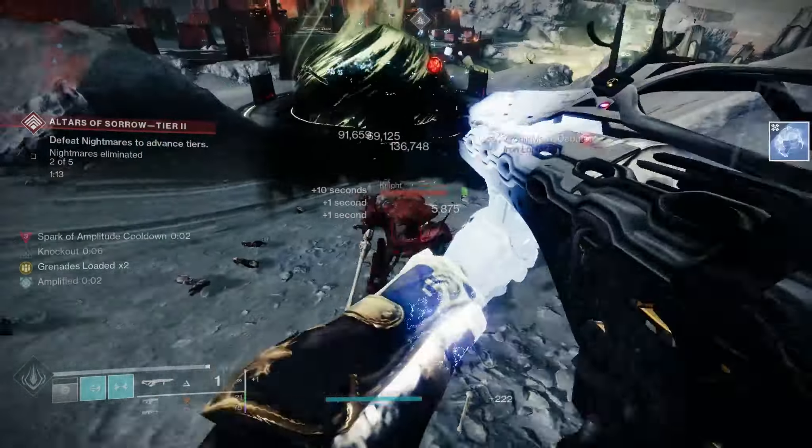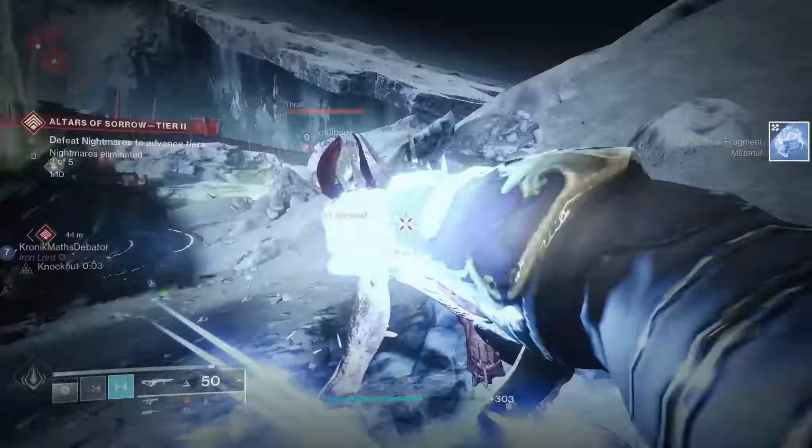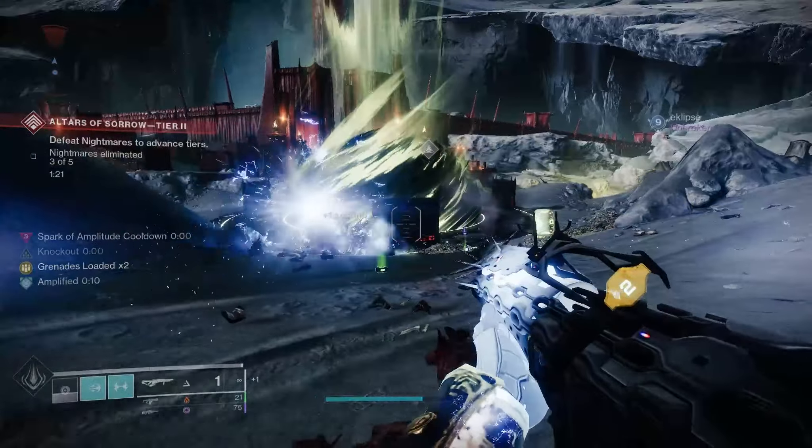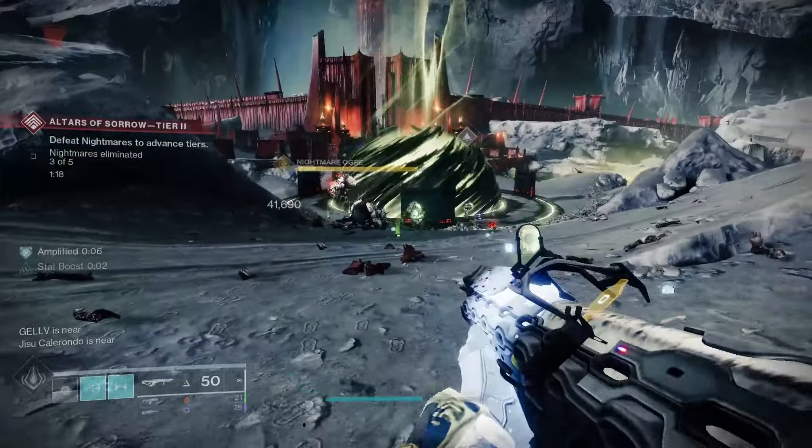The Quicksilver Storm — it's no secret it's one of the best exotic primaries in the game right now, with its high base damage and its grenade alternate fire, which deals more damage than most special weapons. But what if I told you there's an easy way to increase its base damage even up to 50% more in the right circumstances, and all you really have to do is just pull a new one from collections.